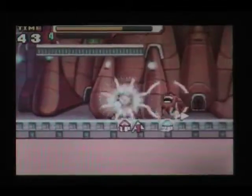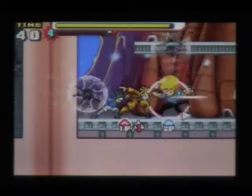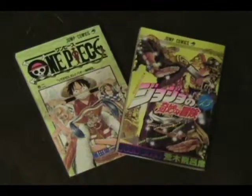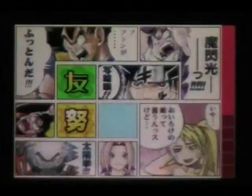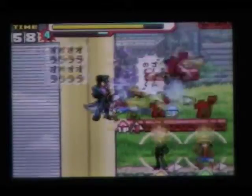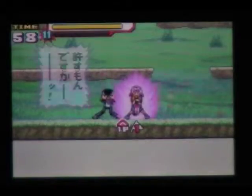Combo attacks are where two characters participate in an attack together — just press the current character, then the adjacent character, then the current character again on the touchpad and watch your opponent fly. A super tag attack is special: some characters just work well together, like Luffy from One Piece and Jotaro from JoJo's Bizarre Adventure. Once you get these green, yellow, and red comas, place them on the coma grid, touch the two special characters, and both will come out and do a special move together.